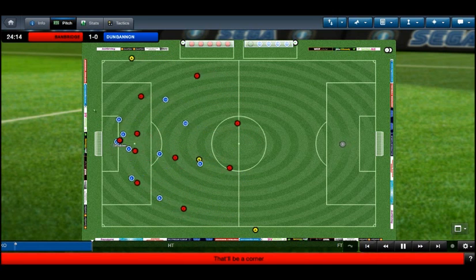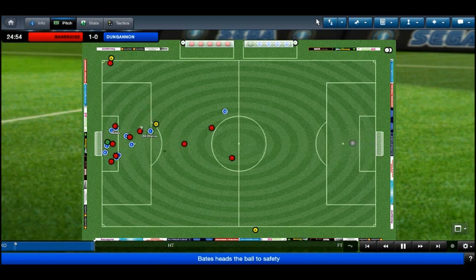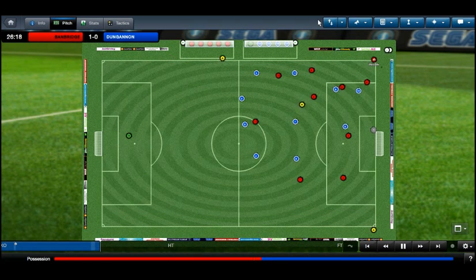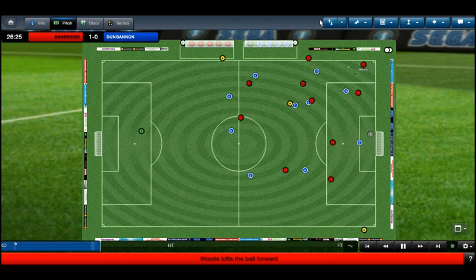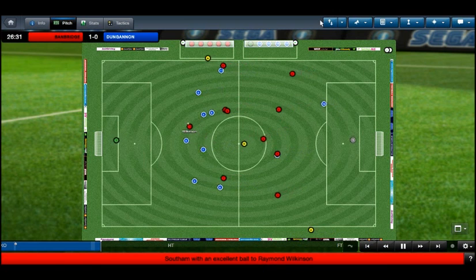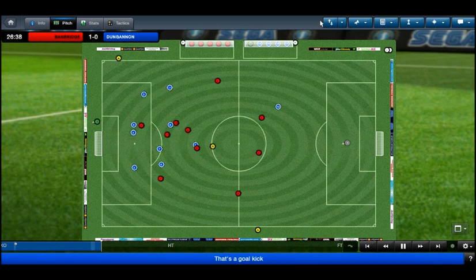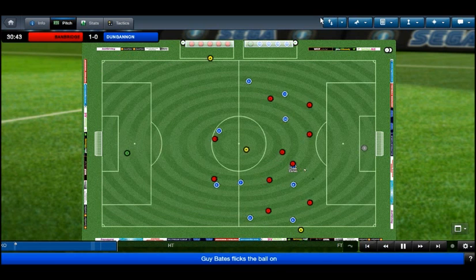Kingsbury plays through McSorley who's just back from suspension today. McSorley crosses in and it's cleared. McManus has a chance to break but the pass is behind. Into the 26th minute, Woods with a throw-in. Campbell has been great recently, scoring two goals in the last game. Raymond Wilkinson's got the pace to run on the long ball but his shot is too wide — the goalkeeper positioning well.